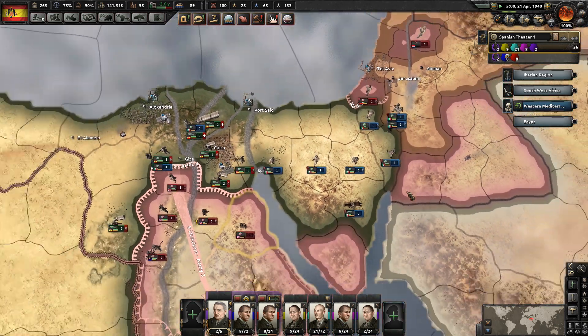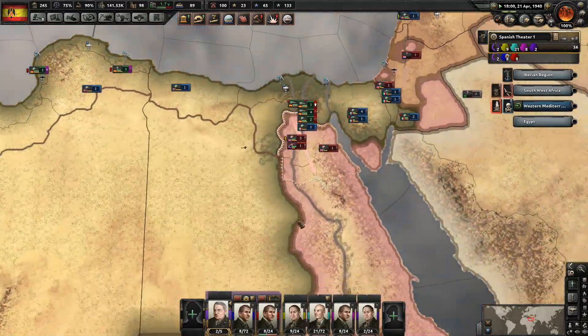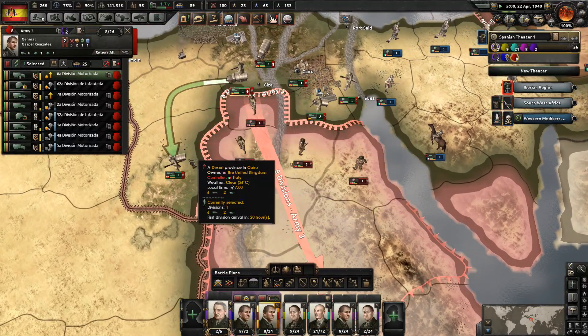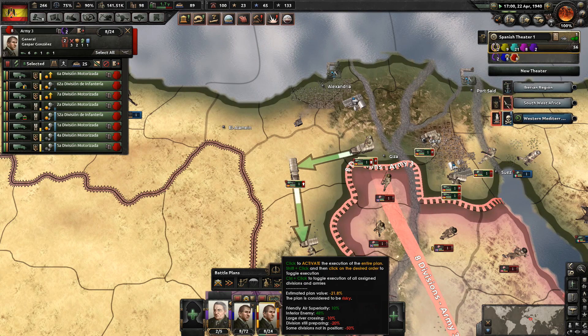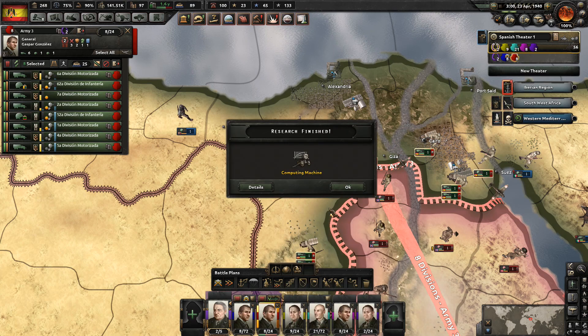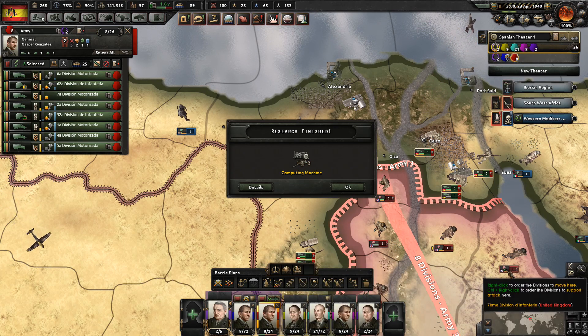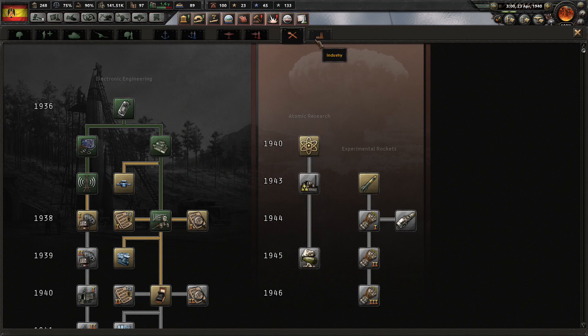The Italians can do the dirty work here — take all of this. Baghdad is Iraq, Turkey, we're going to be taking all of this. Going down, we have the rest of Africa. The Italians might want to attack before we do. Coming into position — that's looking good. We're going to gain some points here. Estimated plan value minus 22. The enemy is inferior at 45% — I think they're gaining some organization back. We did get a computing machine, which gives a 5% research bonus — love it.